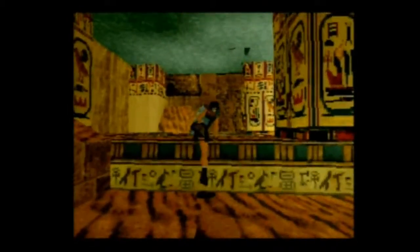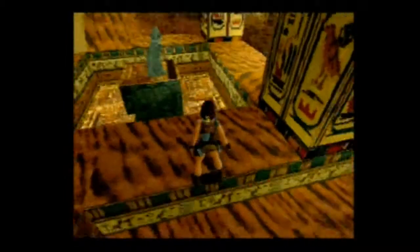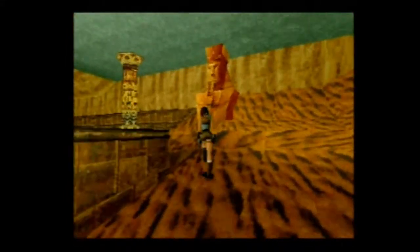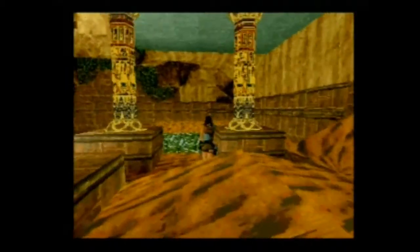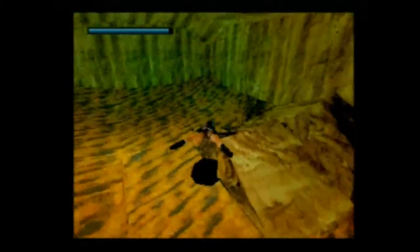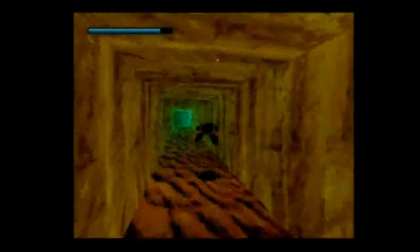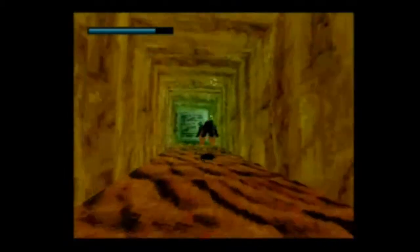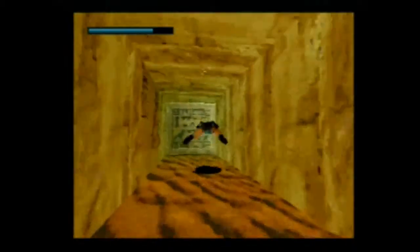Maintenant la suite du tableau se trouve dans l'eau. On va aller à la flotte, faire une petite trempette. On passe par en dessous. Il y a une porte qui est fermée avec un interrupteur vertical juste là. On va essayer de se foutre en face.